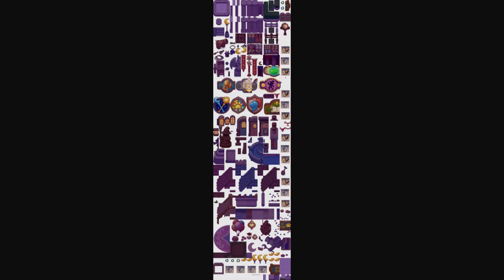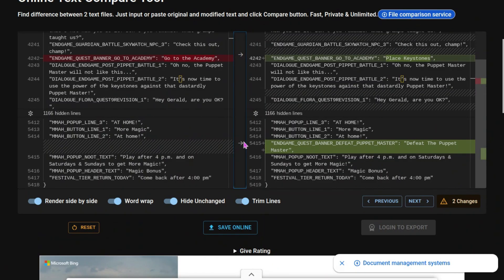This is pretty surprising - I wasn't expecting it to be circus themed, but it does look pretty cool. Another thing that could be an indicator is that we might be getting hard mode coming soon, although I don't think it's likely at this point. We did get something called Endgame Quest Banner - the GoToAcademy was updated to say Place Keystones instead, and it says Endgame Quest Banner Defeat Puppet Master. That was added, which could be something we'd see if the Puppet Master in hard mode was actually coming, but we'll just have to wait and see.